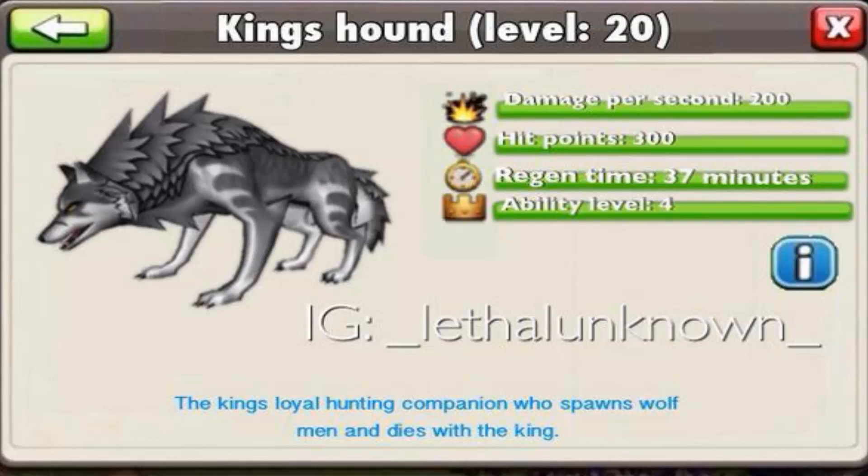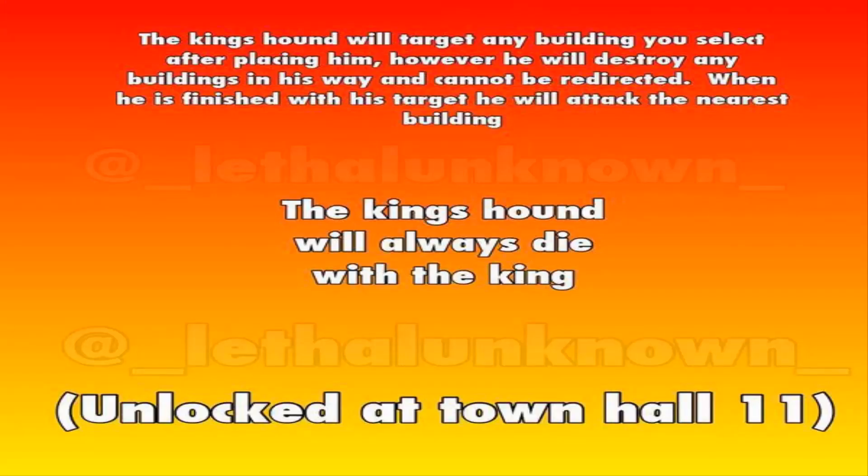I'm going to talk a little bit about the King's Hound and what he does, and I'll show the image of the description I'm reading. Basically, this new troop is kind of like a Barbarian King except it's a hound — like a guard dog. The troop will spawn other companions and die with them. The King's Hound will target any building you select after placing him. However, he will destroy any buildings in his way and cannot be redirected. When finished with his target, he will attack the nearest building.